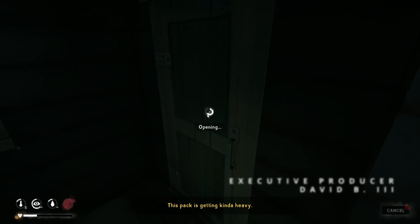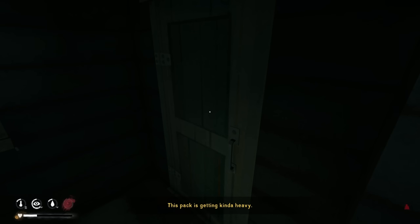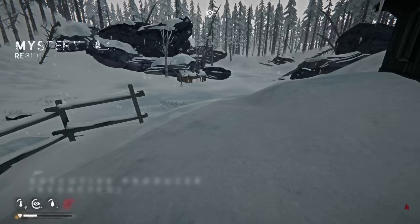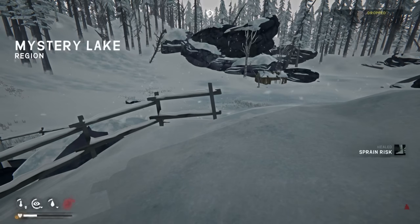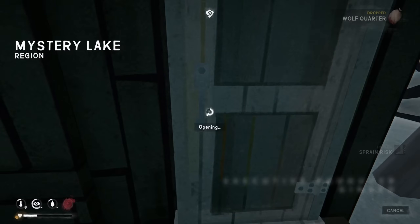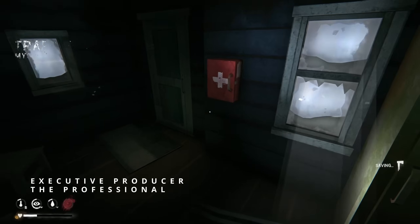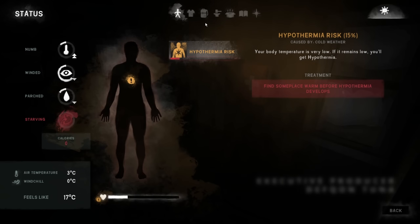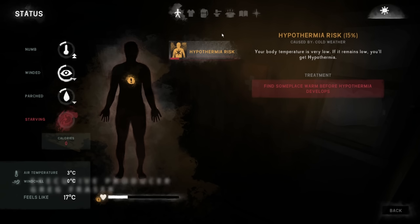This pack is getting kind of heavy. We just killed the wolf over here and quartered it up. I'm going to drop the temperature out here — negative 13, a little cold. I'm going to drop these out here, harvest them up one at a time. We're gonna probably eat some wolf meat. You get a chance of getting parasites if you do that, but it'll be worth it. We're gonna fill up and then head on over to Milton.